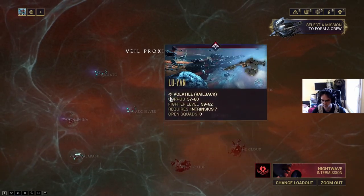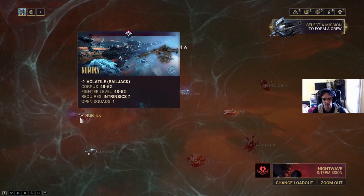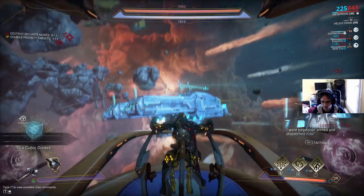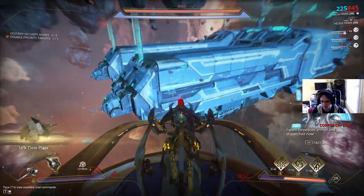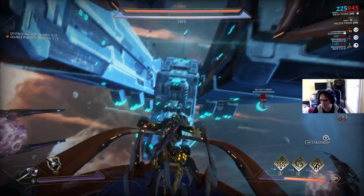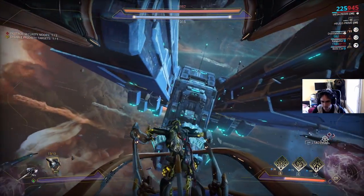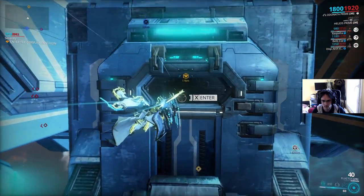Now you have Grineer and Corpus missions. During Grineer missions, you can do all objectives at the same time. But in Corpus missions, it's separated in 3 parts. The first part is the Railjack battle. In general, you need to destroy a cruise ship and some security nodes to unlock the second part. All players need to enter inside the mothership to do the second part.